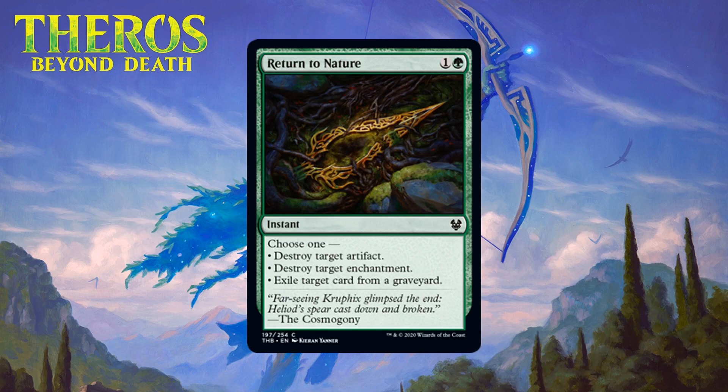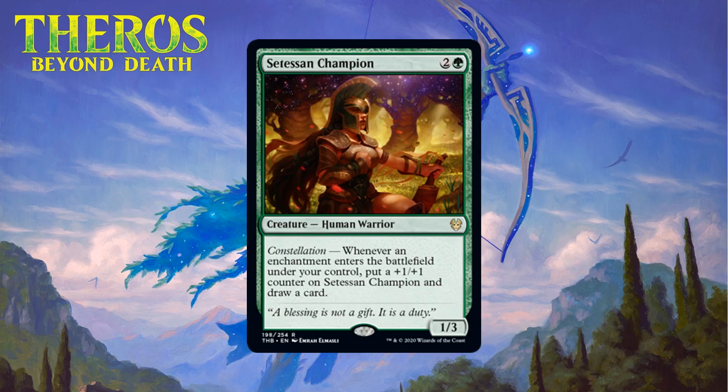Next up we have Return to Nature, which for one generic and a green is a common instant. It has three options: destroy an artifact, destroy an enchantment, or exile a card from a graveyard. We've seen this a lot before and it's usually a serviceable sideboard card because it can deal with so many things. This format might be the best one we've seen it in so far — almost everyone will be running several enchantments and almost everyone will have graveyard shenanigans going on too. In an ideal world you want to be destroying enchantments since that's a straight-up one-for-one trade. I still think this is better to start in your sideboard but it will make the cut sometimes as a main board card. I'm giving it a C- in your main 40 and a B- in your sideboard.